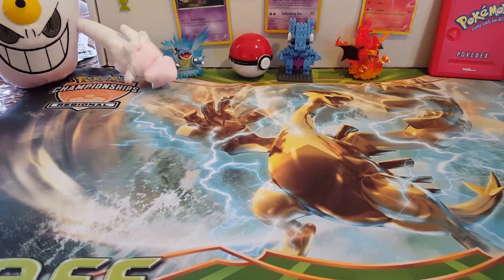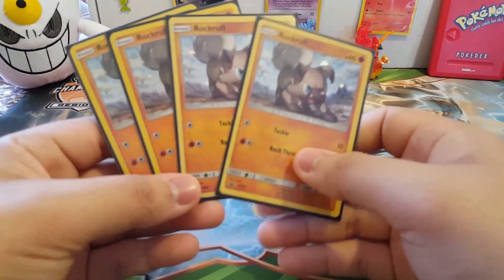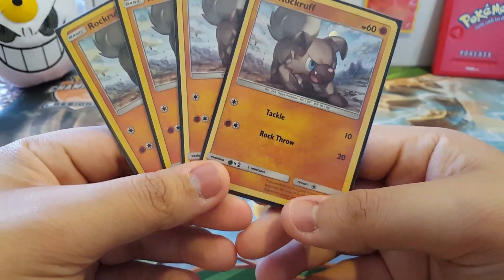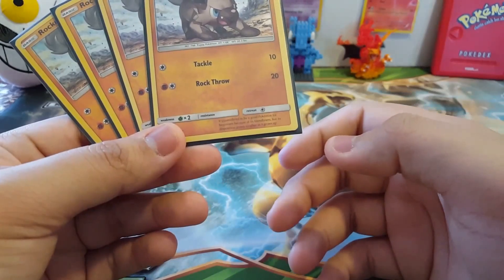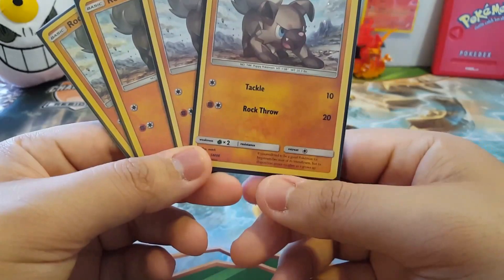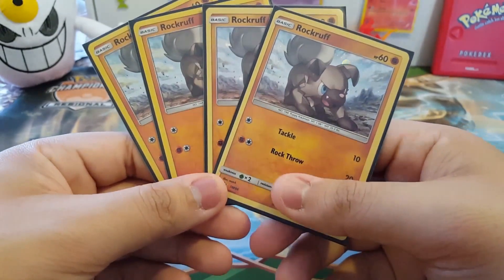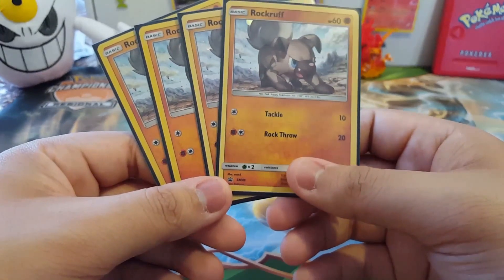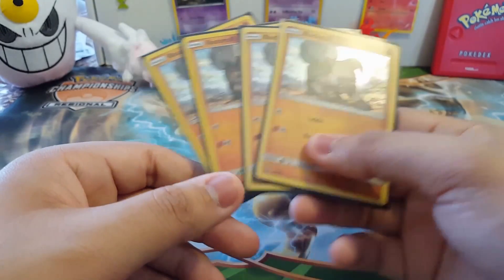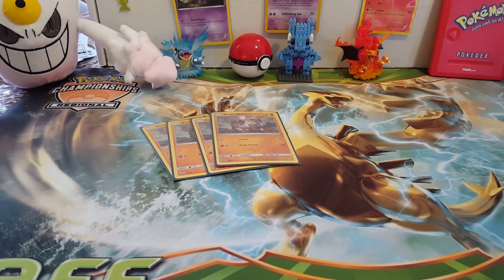We'll start with the Pokemon. We are playing a four-line of Rockruff, which is the Sun and Moon promo number six with Tackle and Rock Throw — only because the new Guardians Rising one doesn't really have any attacks in case you actually have to attack with it.